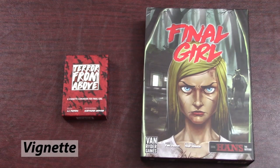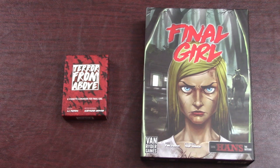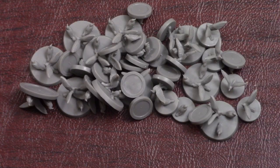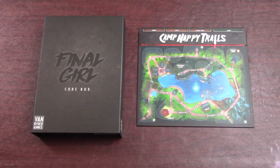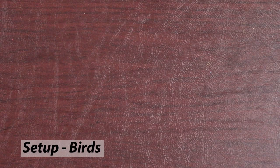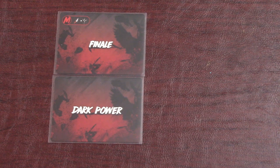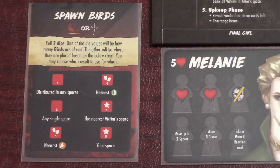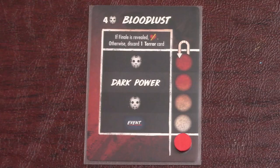Terror from Above is a vignette which is different from a feature film. It comes with a killer but no location or killer board. It's packaged in a small deck box which includes all the rules, cards, and tokens you need to play the game. There are also bird miniatures available which you can purchase separately. You'll need the core box and at least one location from a feature film to play. The birds do not come with a killer board, so create your own by laying out a Dark Power and Finale card next to the location board. Put the Bloodlust track next to them with the tracker at the bottom and keep the Spawn Birds card next to you for reference later. Note that the birds start at Horror Level 4 as shown here.